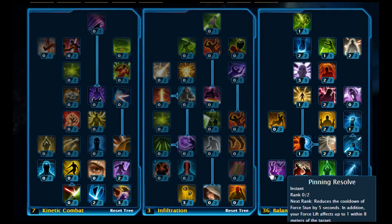For single target rotations, a good one is: Force Imbalance, Mind Crush, Sever Force, Spinning Strike, Shadow Strike, Force Breach, Double Strike, Project, and then Sabre Strike. Sabre Strike is always good if you run out of force below 20 force.